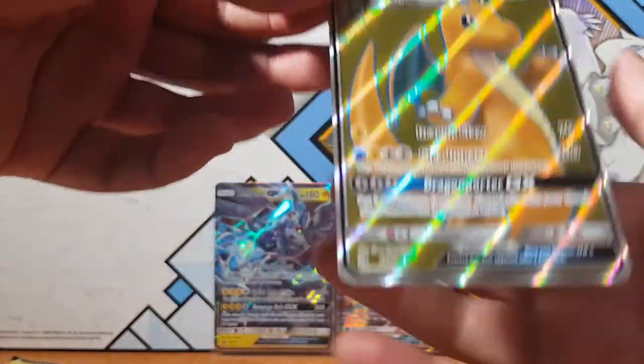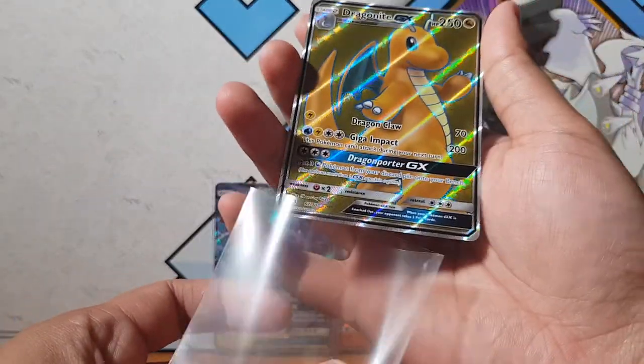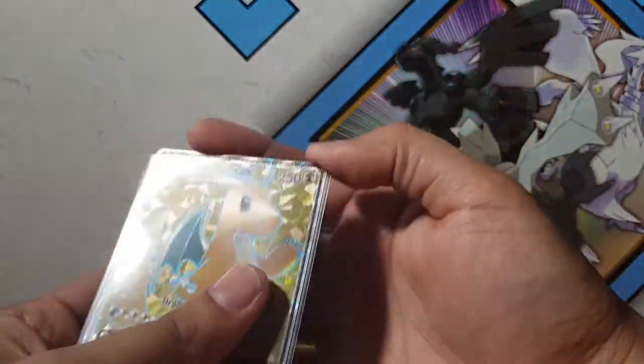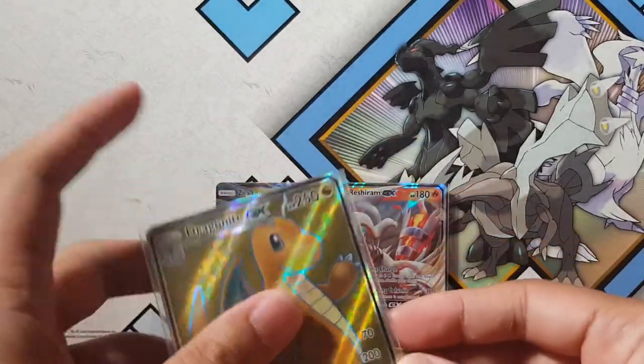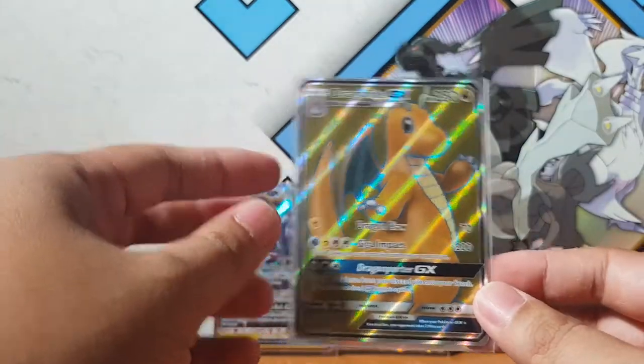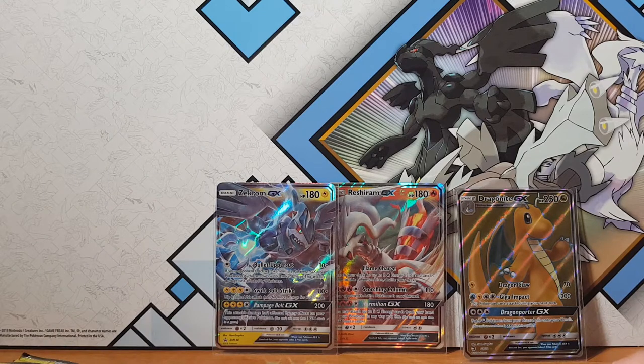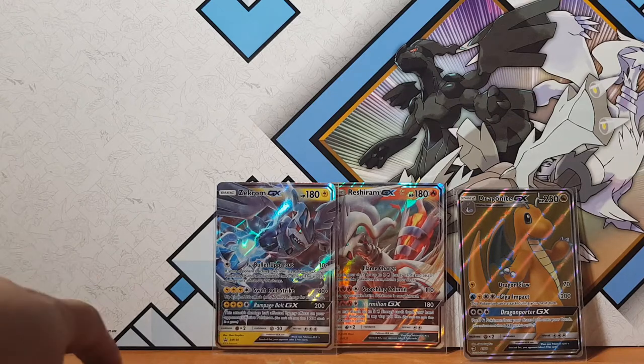How amazing is that guys! After I just talked about not pulling anything too amazing from this set - besides the White Kyurem Rainbow, but I have so many of those now - and there we go, Dragon Knight GX Full Art. It's no gold card but you know what, it's better than nothing, that's all I'll say.